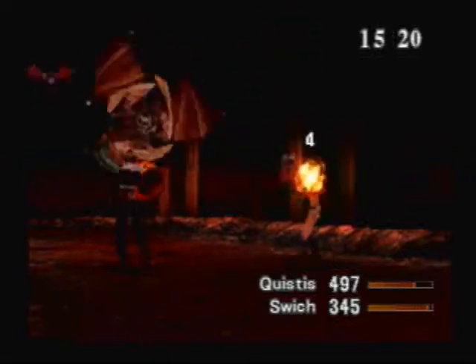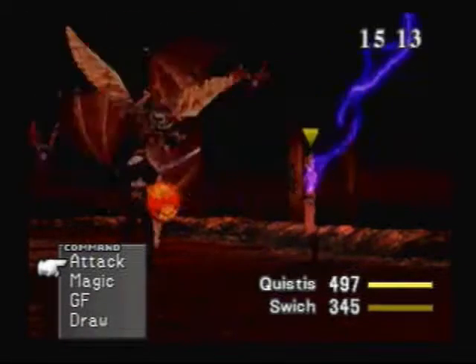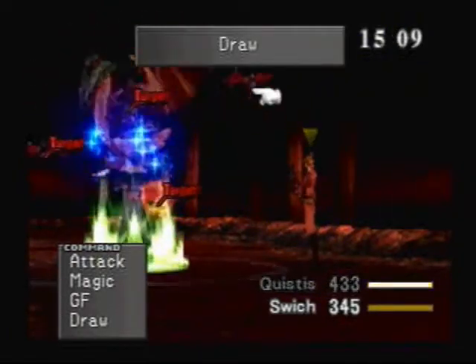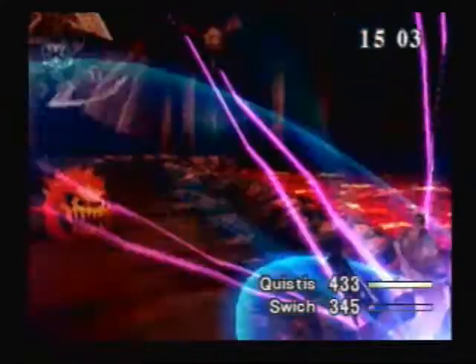It's a little harder for Quistis than it is for Squall, because he's your main character so I'm just used to it. And this is another thing about the junctioning system I haven't talked about yet. By the way, the question mark in those bats is the Scan spell.